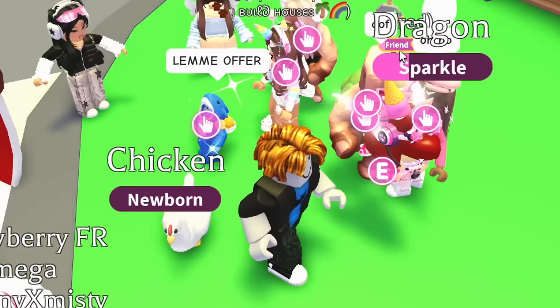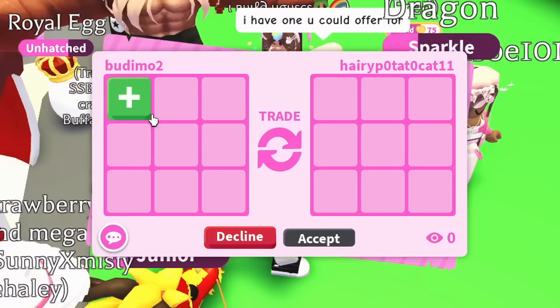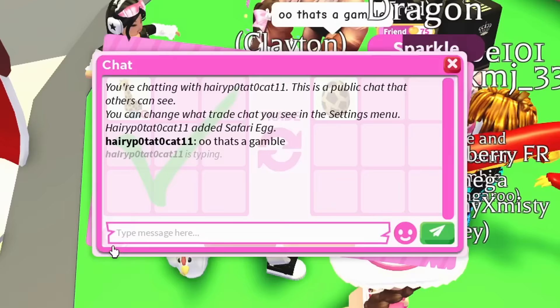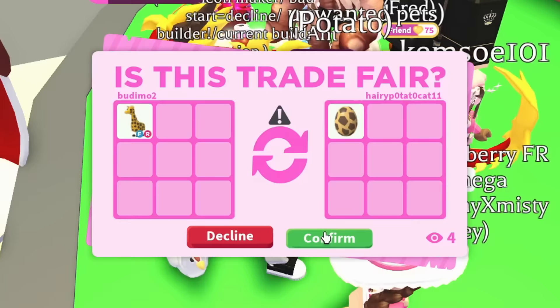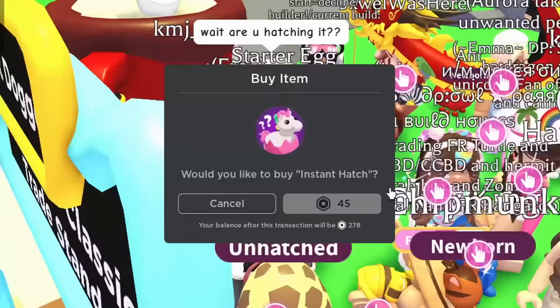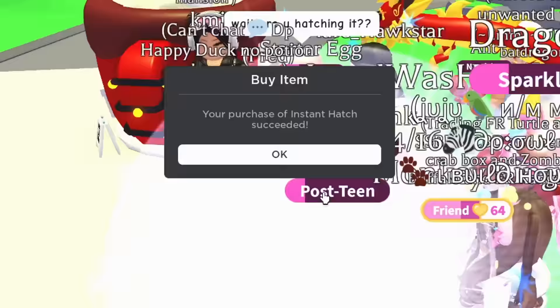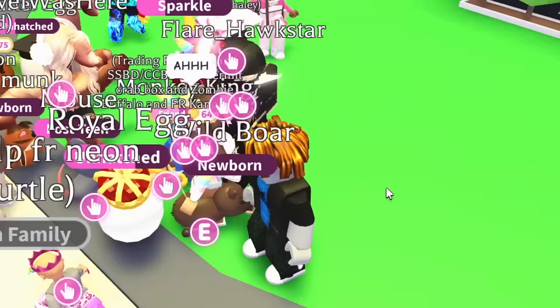One more egg left. Someone offered a cow for the chicken, but I don't have it anymore. I have a giraffe I'm trading. Potato has a safari egg — I'll offer a giraffe for it. Someone said 'that's a gamble' — it really is, since the best legendary from the safari egg is a giraffe, so it's basically a loss if I don't get lucky. But I'm doing it for the content. I need all the luck I can get! We have the safari egg and we got a wild boar. No! That was an awful opening — no legendary pets at all.